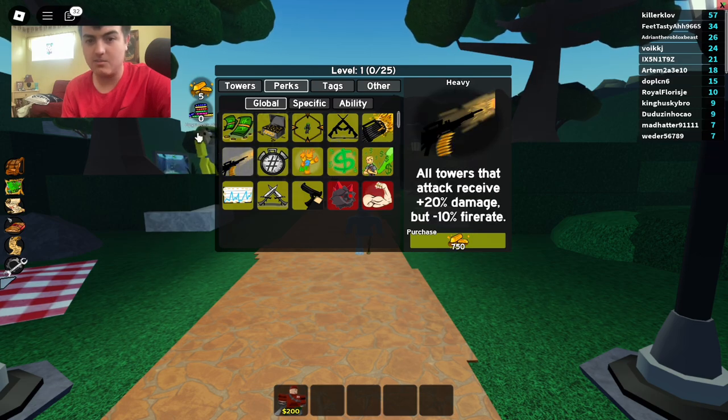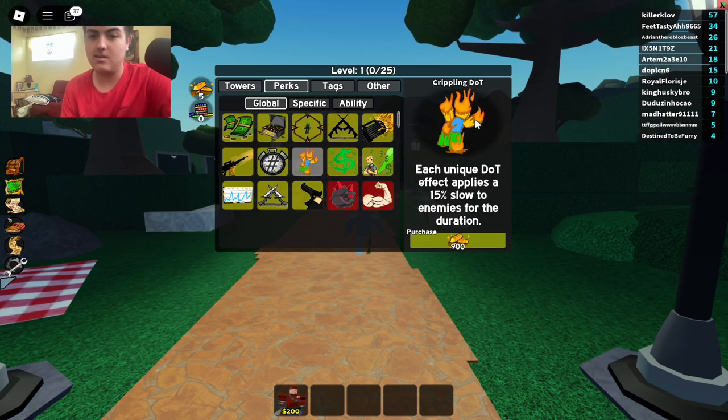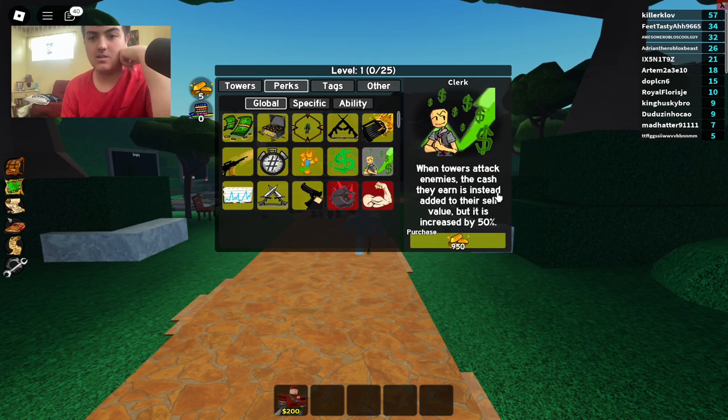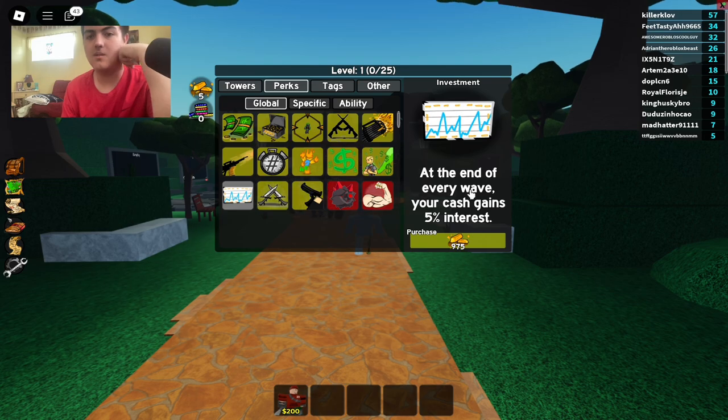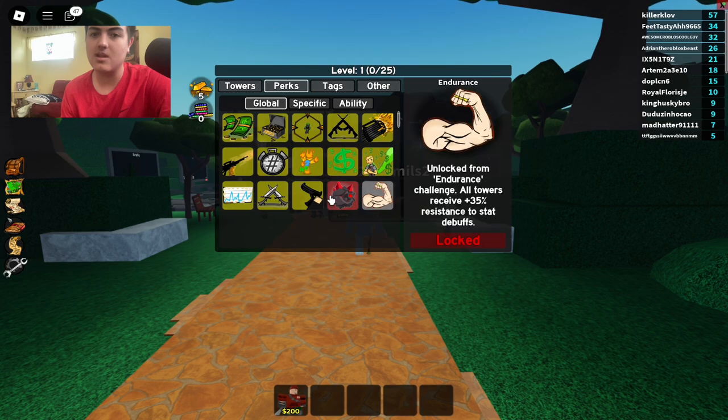There's also one called Tick for DoT effects, which I don't know what that is. There's one that slows enemies — that's going to be a really good perk to get. There's a Profiter that increases cash earned by wave bonuses by 8% after damaging enemies, and a Clerk that gives you 50 added to their sell value. With Investment you get 5% interest, plus 5% damage, 5% fire rate, and 5% range — that's really good.